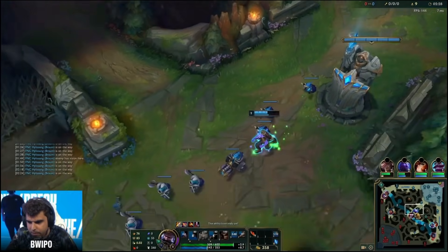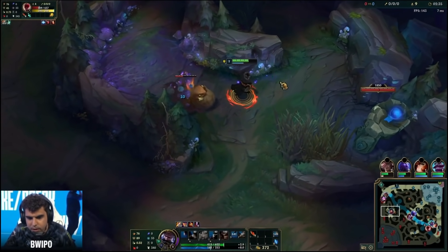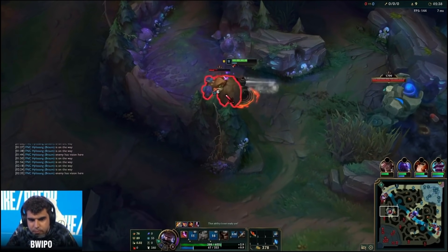Bwipo has 16 camps. Now, when Bwipo is auto attacking the Gromp and it gets close to quarter HP, you can actually hit the Blue Buff and leash it into yourself. If you draw a line from this wall up into the next one, that's where you should stand to be able to do both camps at the same time. This saves time.